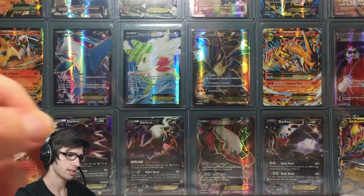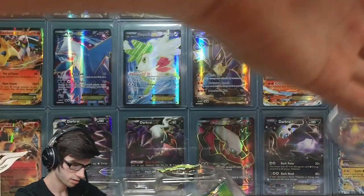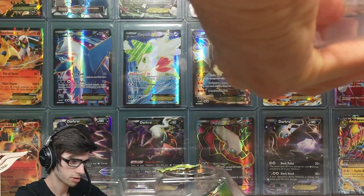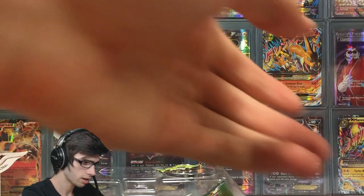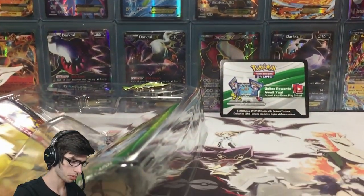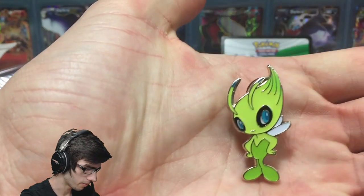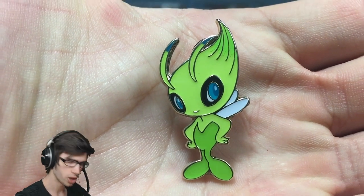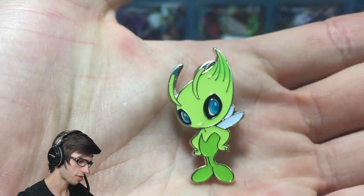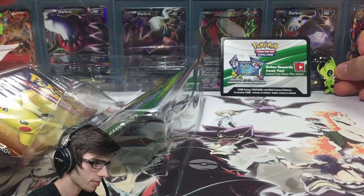Let's throw that to the side and get into this thing. The code is on the back of this promo card — I got it out without damaging it. So we've got the code card that unlocks this box online — you probably get two packs and the promo as well. We got the pin, an awesome looking little pin, very cute, very small. Celebi is such a throwback to Gen 2, so it's always nice.